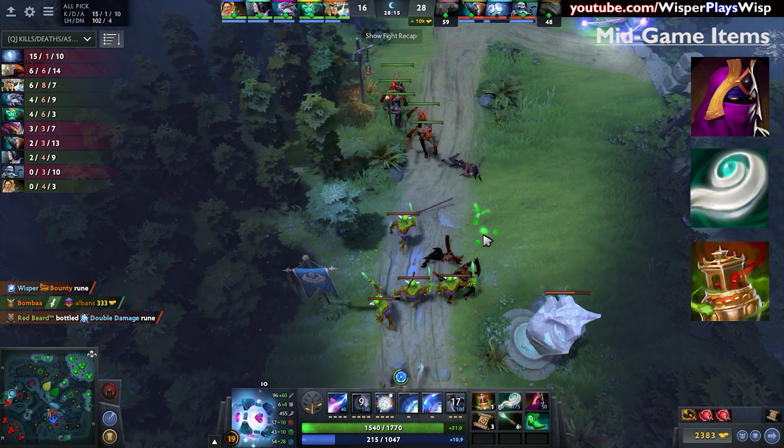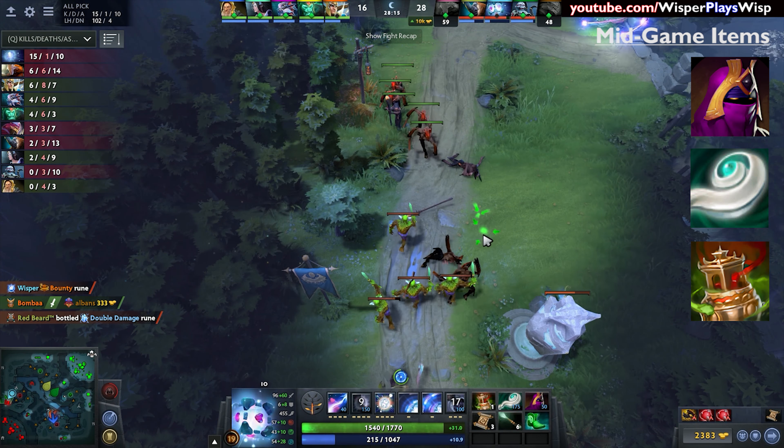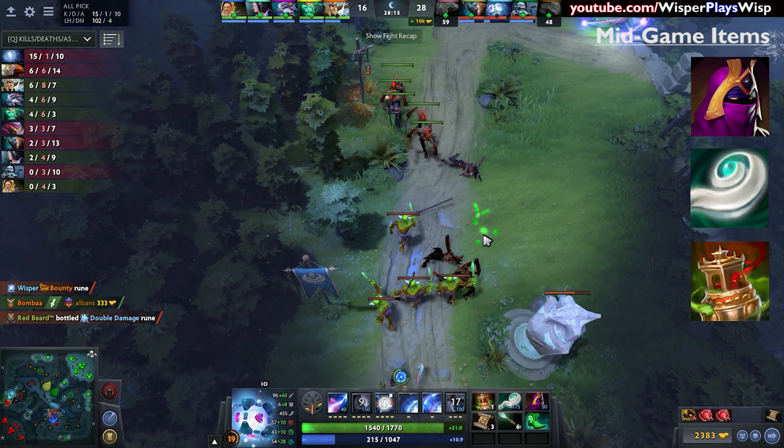I would argue that what you see in my inventory right now is 'Whisper's IO build' — the items I build in the vast majority of my games. One major difference is that if someone else on my team already has an Urn of Shadows, I might not invest in Spirit Vessel because I wouldn't have as many charges. But this is my build that I run in easily 90% of my games. It is multifunctional and very powerful — you're still able to keep other players alive in a support role while having very high damage impact and maneuverability to set up and get kills, as well as keep the team alive.